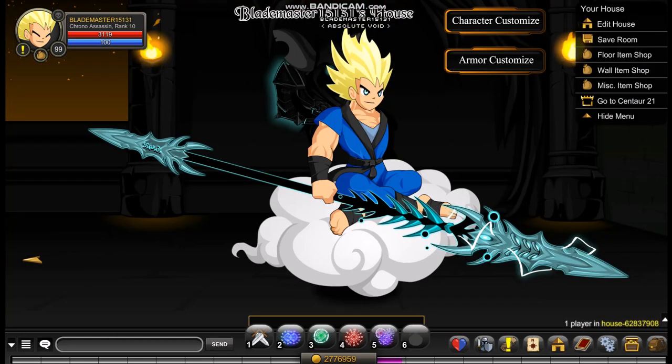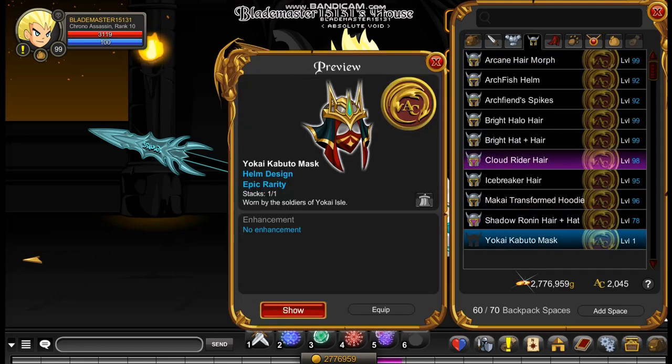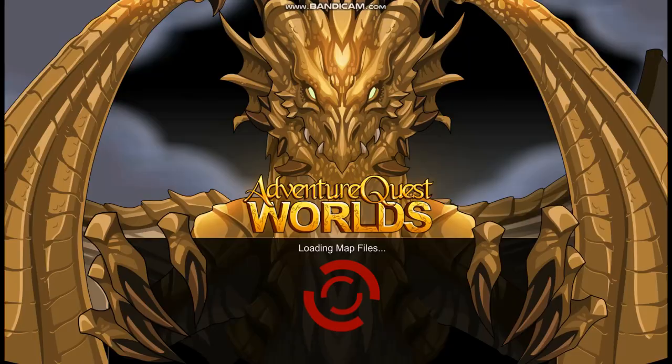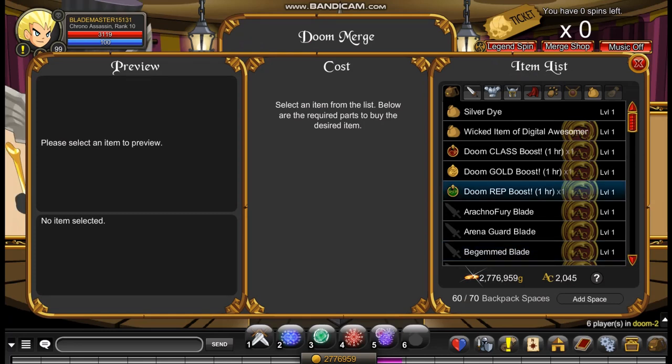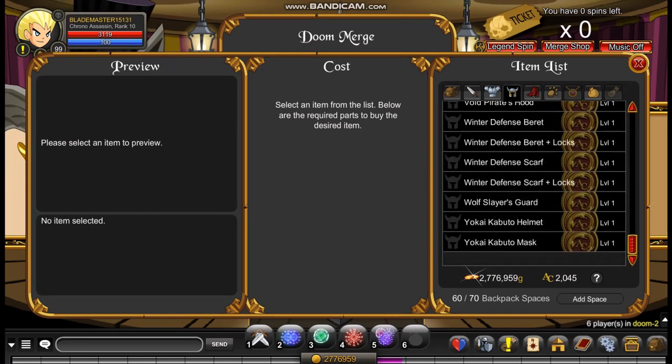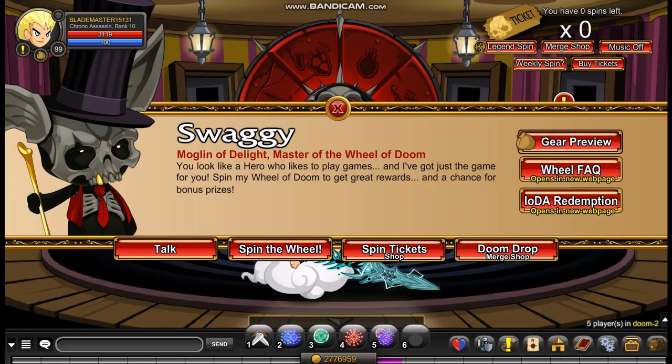For the next helm we're going to go to slash join Doom and we're going to get the Yokai Kabuto Mask. At Doom you can get actually a ton of really cool helms and other items. You click on the Merge Shop, then Helm, scroll all the way down and here they are. You can get either one of these two with just four treasure potions.